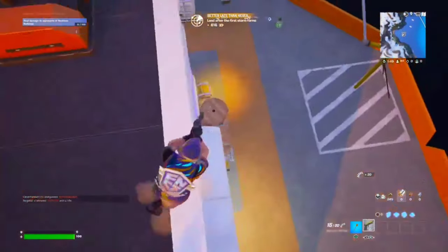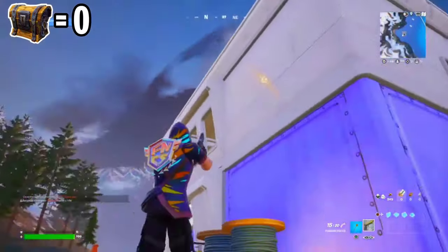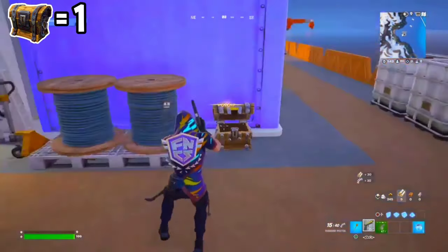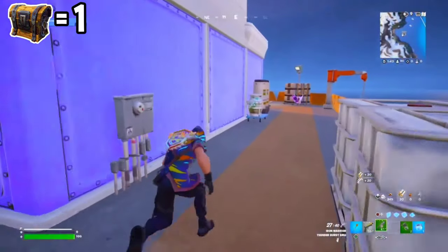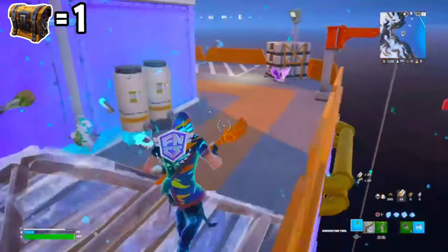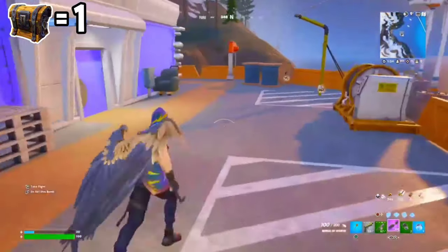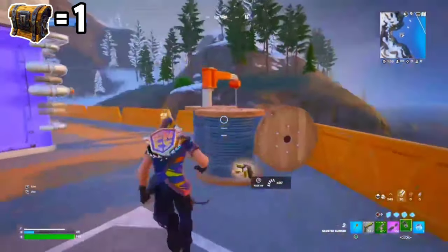First we're going down here to our very first chest out of 11. Let's open that right up, and as soon as we turn the corner we see two chug barrels. We open those and we also have mobility — the Wings of Icarus.